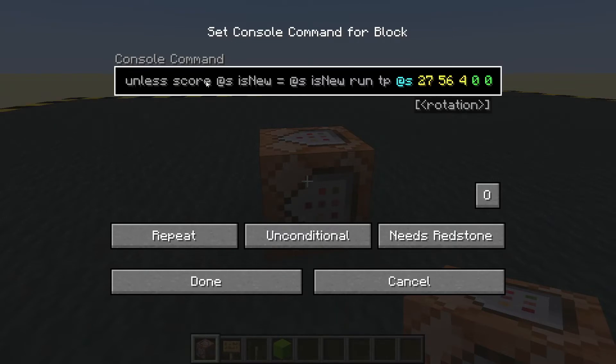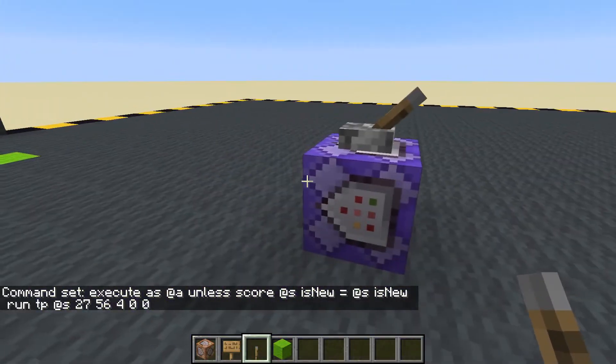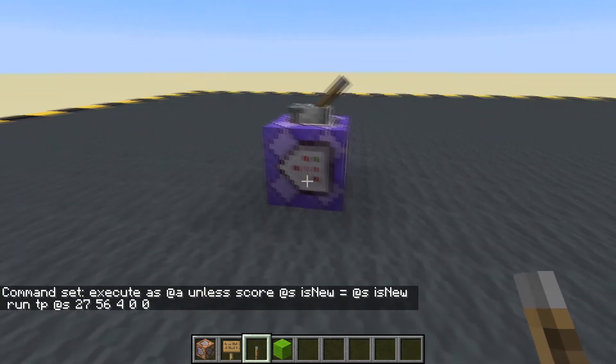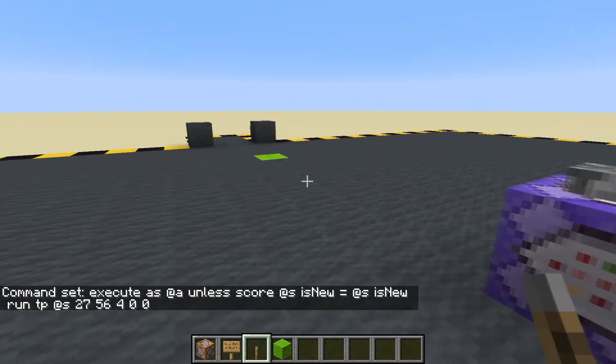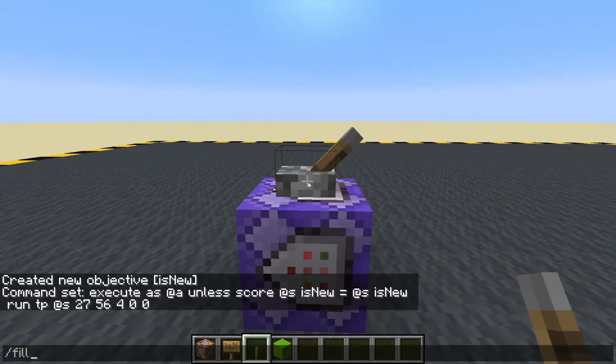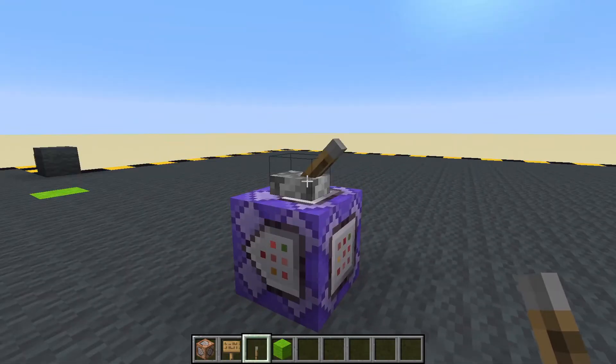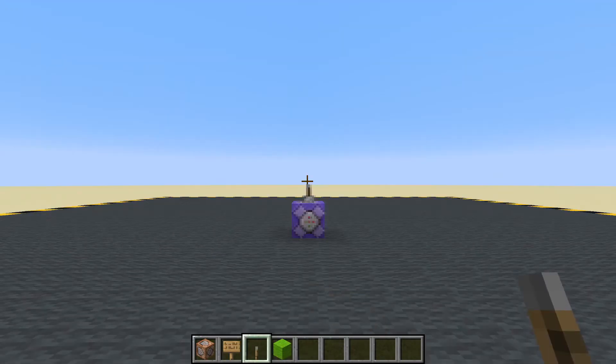I'm going to set the facing direction to 0, 0. I don't have a score for 'is_new' yet, so that is going to teleport us here. Before I do that, I am going to copy the coordinates of the lever - fill, then tab tab tab - and copy the lever coordinates. You'll see why in a moment.